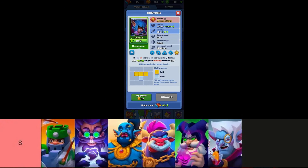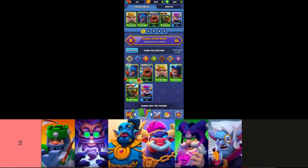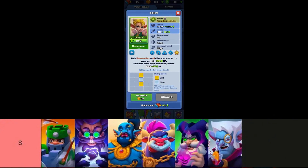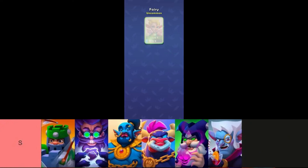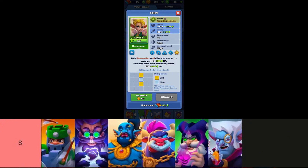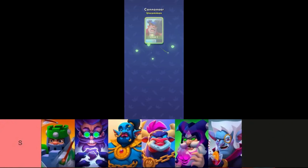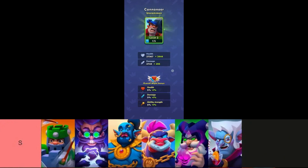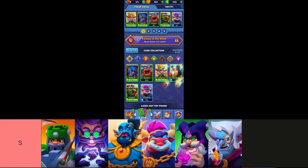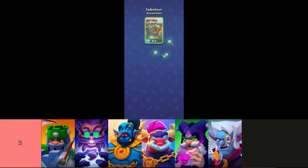Genie emerges as the premier non-legendary support hero in Merge Arena, boasting unmatched healing and energy restoration abilities for allies. His versatile buff pattern further enhances his utility, often making him a preferred choice over many legendary supports in team compositions. Vampire's agility and disruptive potential shine through his ability to teleport to the enemy's backline, turning the tide of battle single-handedly. Coupled with his robust regeneration, he excels in prolonged engagements, capable of executing multiple opponents and securing crucial victories for his team.